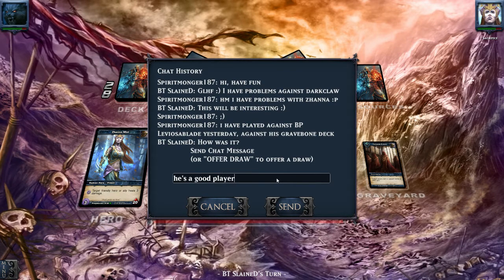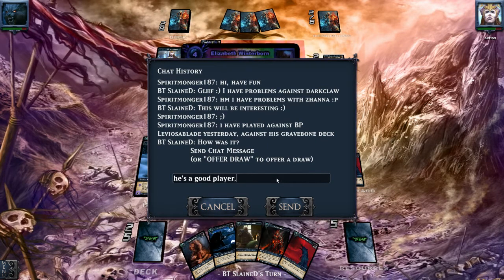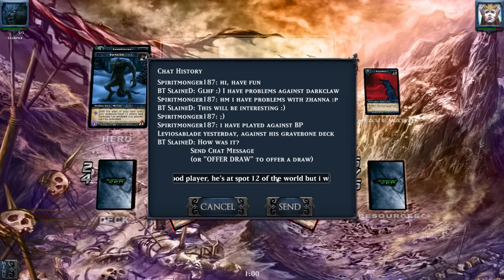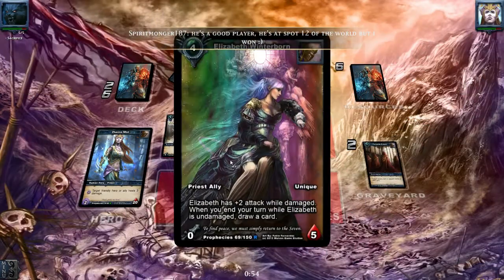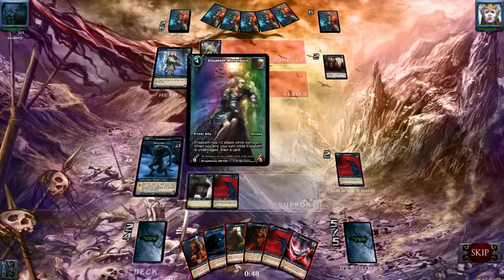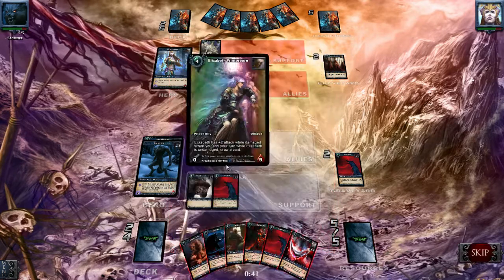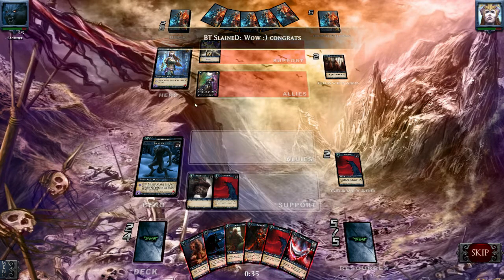He's a good player — top 15, I think, spot 12 of the world. He played Elizabeth Winterborn, so he drew some more cards. What if I play 'target opposing — cannot attack, defend, or use abilities'? I do think this ability will still be activated, so we have to remove this weapon.